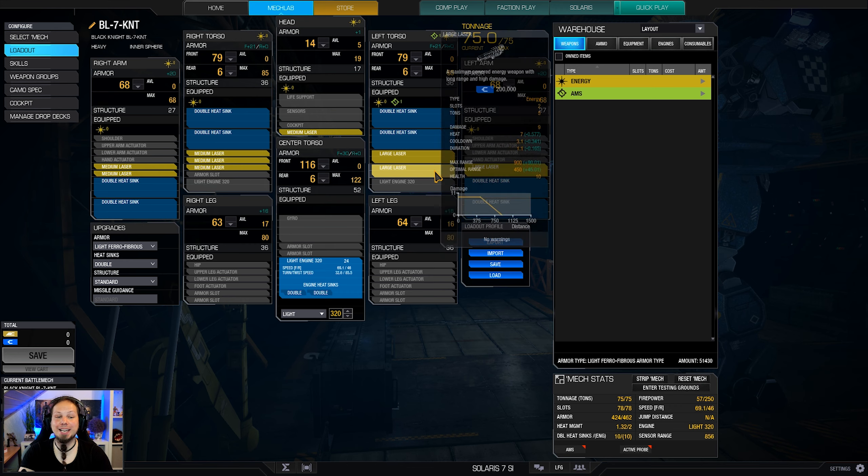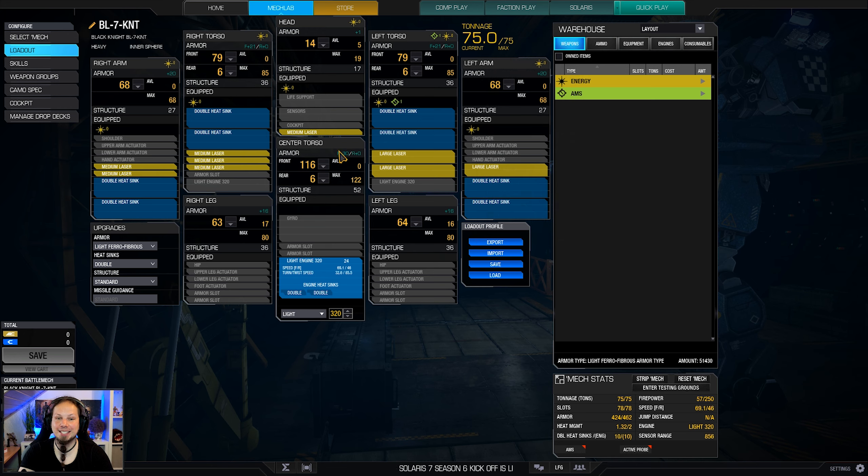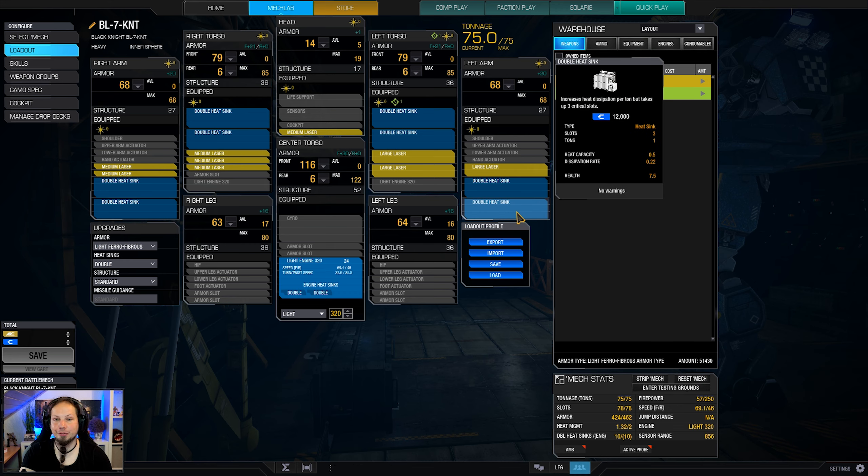Equipped with three large lasers and six medium lasers, this mech generates a good amount of damage but it also generates a good amount of heat. So this mech is designed to open up a single component with a nice laser burn of 57 damage points, but the heat management is okay at best. It is not glorious and you will take some time in between to actually cool your mech down, so don't try to force yourself into a tough brawling scenario where you shoot twice or three times and then run hot and struggle getting out of the fight again.